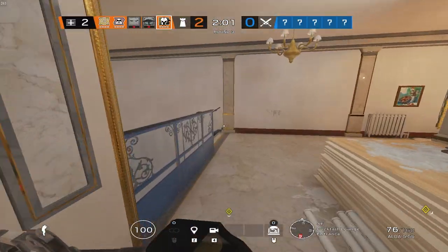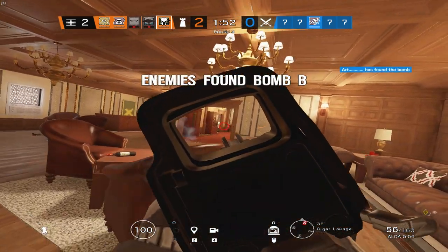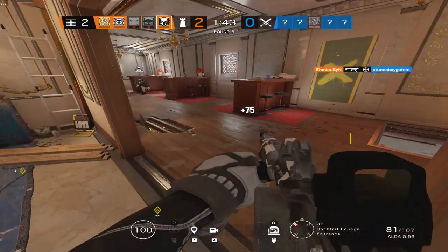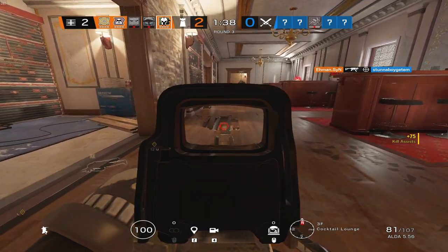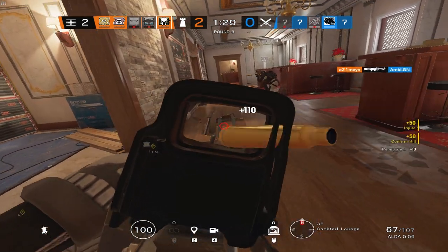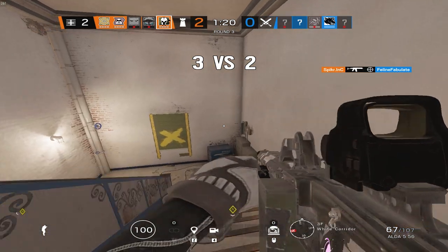Flipping to the attacking side, I want to talk about Sledge. He is currently the sixth most played operator in Platinum and above ELO on PC according to Season 2 of Year 5. Buck would be in this spot but ever since he lost his frag grenades, Sledge has claimed the right to be in the top five. Not only does his sledgehammer have 25 hits, but he also has one of the most consistent guns on attack — the L85 A2 and the SMG-11. His ability to destroy soft walls and floors combined with frag grenades to relocate or push defenders makes him one of the best vertical operators in Rainbow Six Siege.